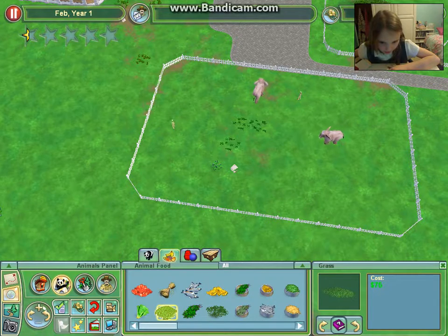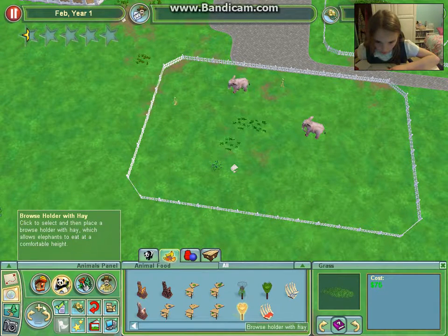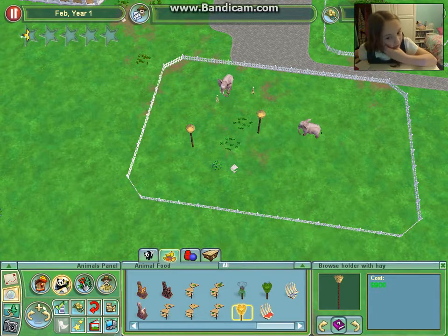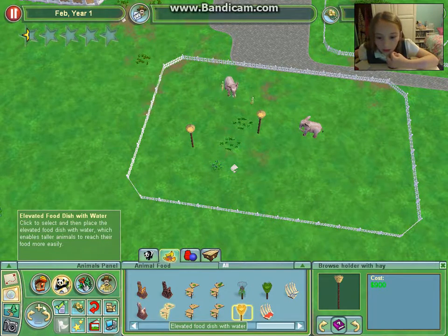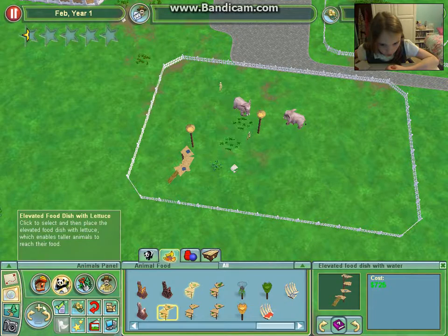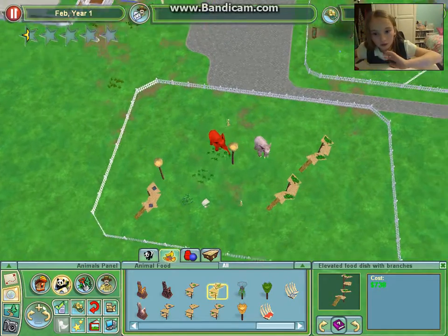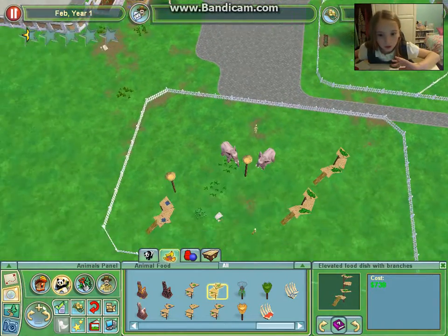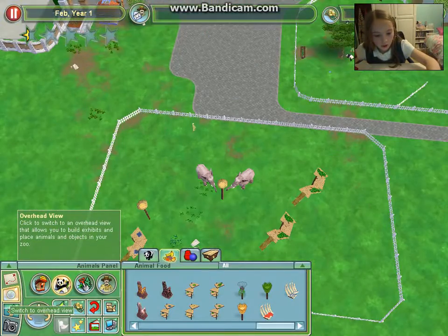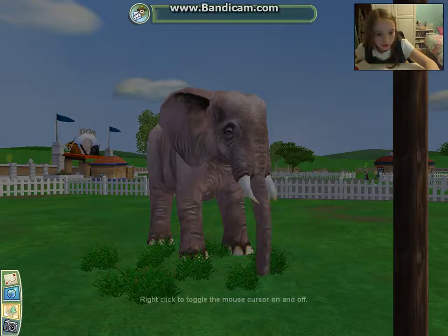They eat branches, but I imagine they'd like peanuts as well. Hay - I'd like hay, actually, here and here. And water - yeah, and branches. Let's do some branches. I guess we have to check if it's all safe - let me have a quick look at them. I am outside the pen, here and here.